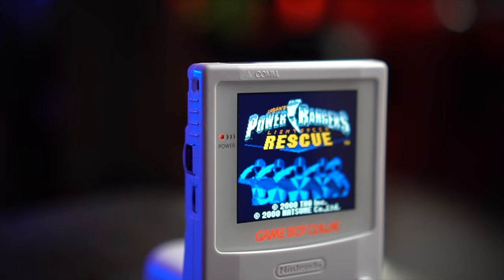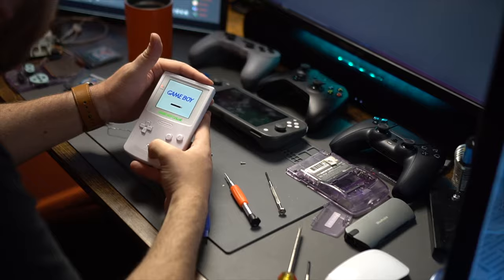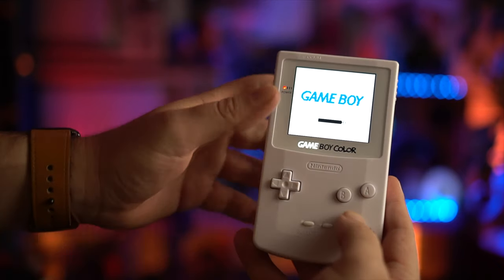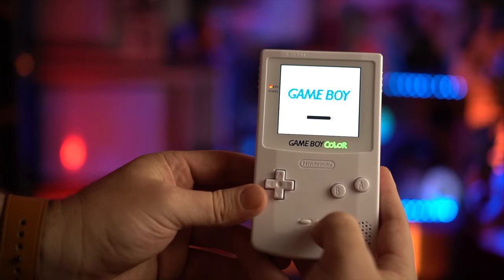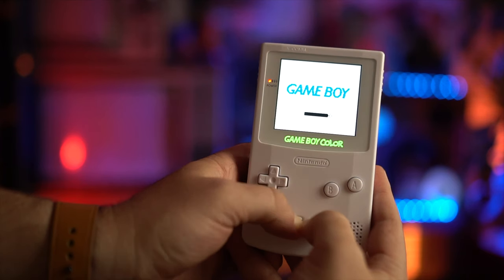I wrapped up my stream and turned on the Game Boy and it worked. The touch sensor worked to adjust the screen brightness, but the hotkeys didn't work — holding start and select to make adjustments to the screen and change the color of the logo wasn't working. I also realized after a few days that the Game Boy would shut itself off after about four minutes of being on, so something wasn't right.